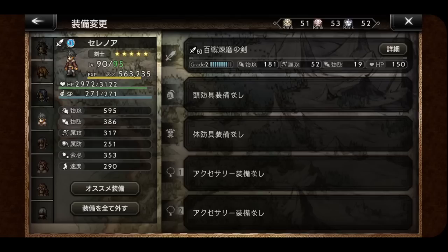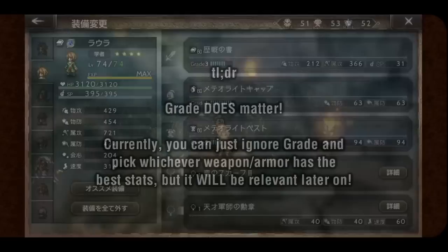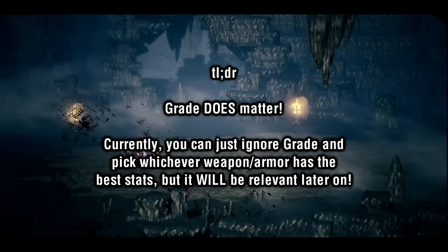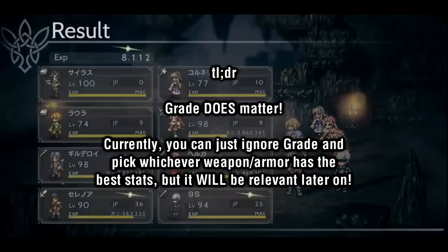Before we begin, I want to briefly talk about grade. Grade is something that you see on all of your weapons and armor, and it seemingly does nothing. However, this is not the case, and grade actually does have functionality. Every point of grade adds additional hidden stats to your equipment — extra offensive stats for weapons, and extra defensive stats for armor. Currently, this has basically no actual impact on which weapons or armor you're going to be choosing, as the weapons and armor have been basically straightforward up to this point.